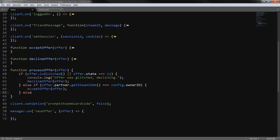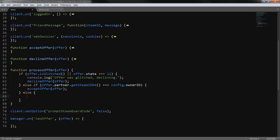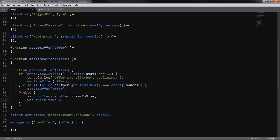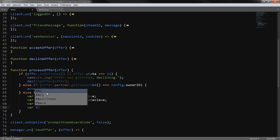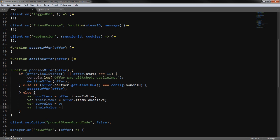Otherwise, in the else block, we'll be checking against the prices. This is going to be a bit complicated so bear with me. We define a variable ourItems equal to offer.itemsToGive, then theirItems equal to offer.itemsToReceive. We also set var ourValue to zero and var theirValue to zero as defaults.